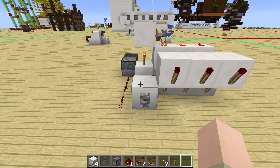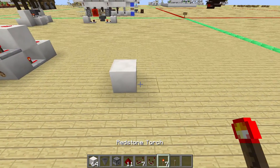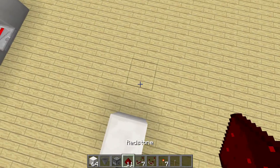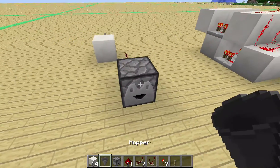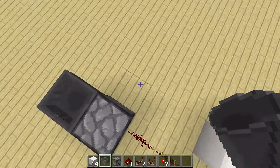So let me show you how to build this. First up we want to start with our input block here. Put a lever or your repeater on the front. Then going to the side, we want to place three redstone dust, a dropper, and a hopper — because this is of course using the randomness of the dropper.